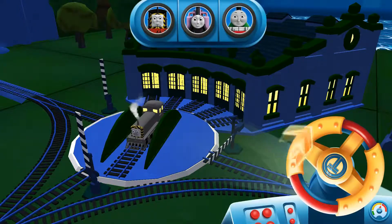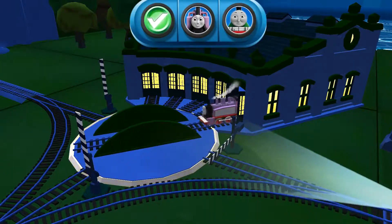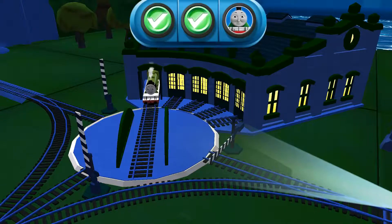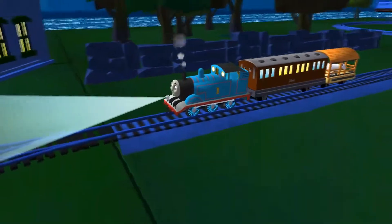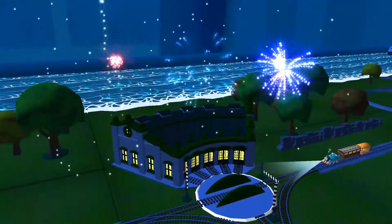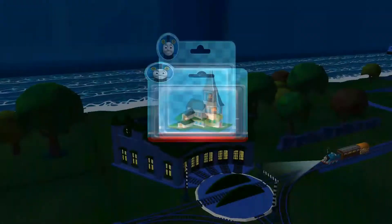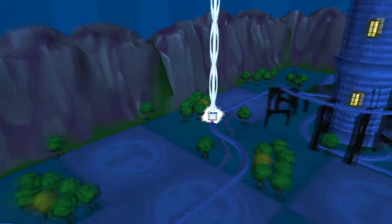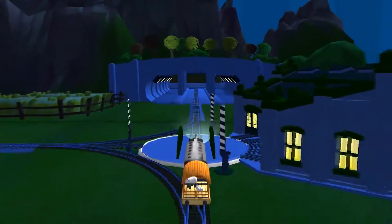That's perfect! Your engine was really happy to help! Which special surprise will you choose this time? Follow the beam of light to find your surprise pack! Where should we go next? To the Brendam Docks! Let's go!